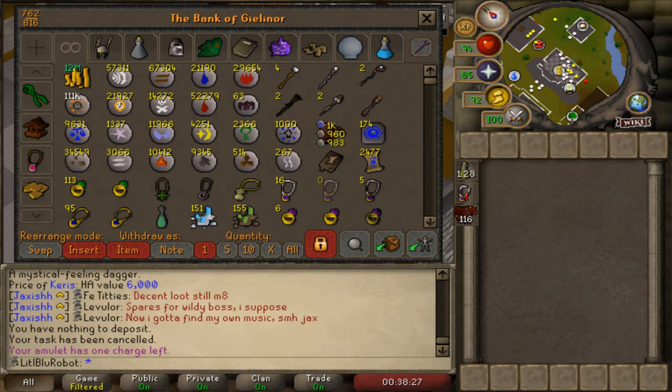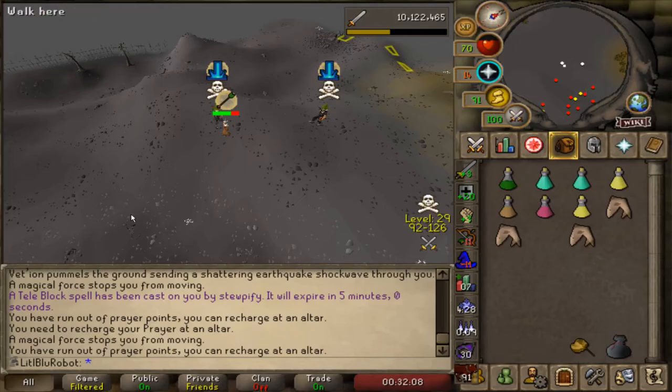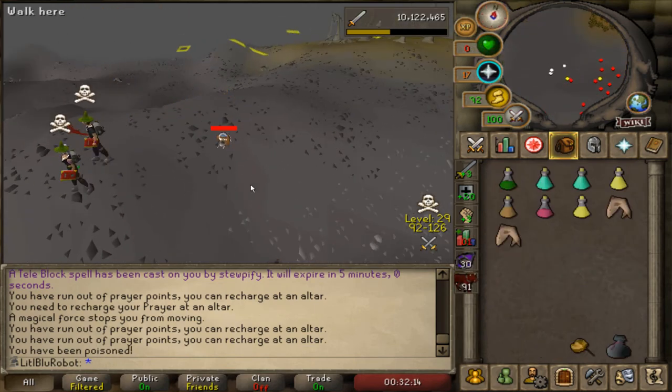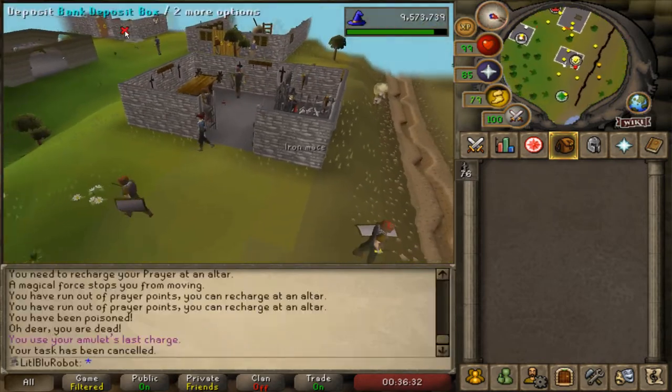I'm probably not going to bother taking the letter home just for the little dudes, but it is an excuse to kill Vetyan and get myself that dragon pick. It's a skeleton task now - do we go back to Vetyan?